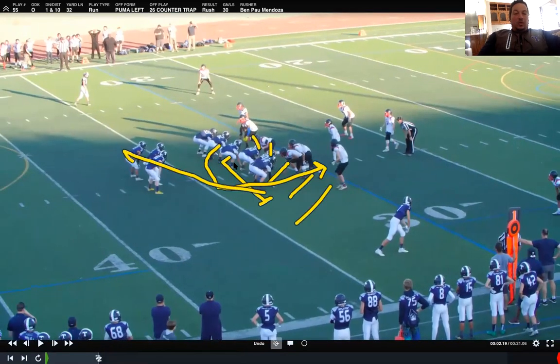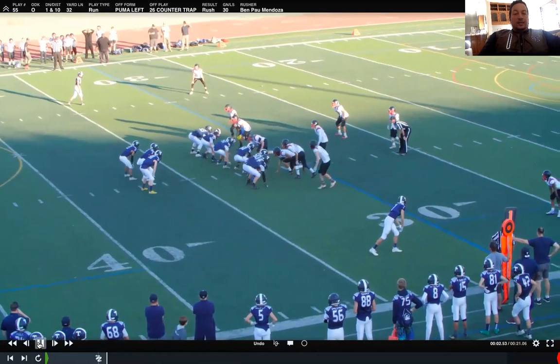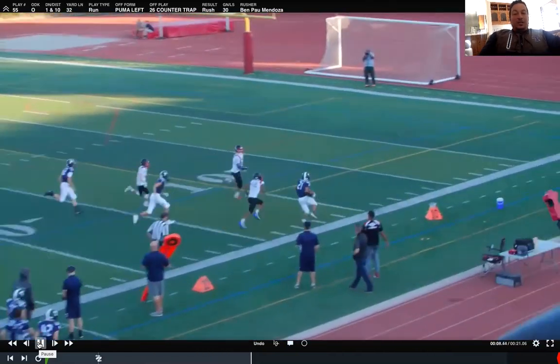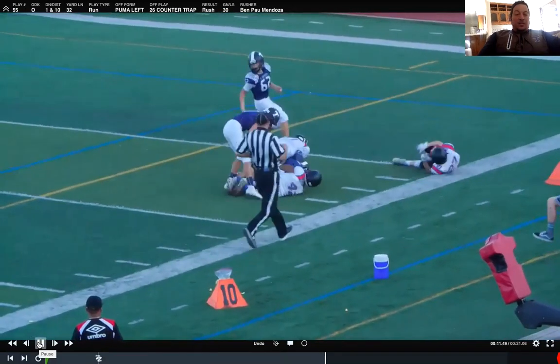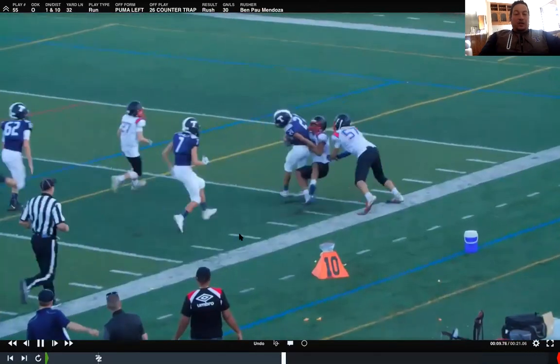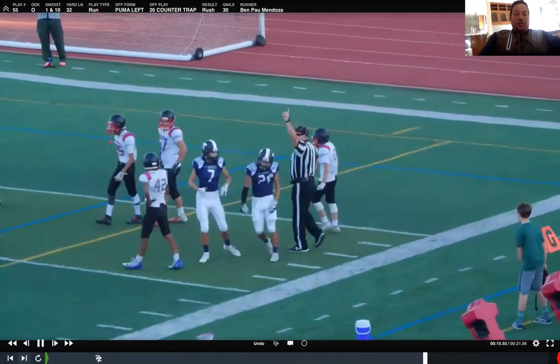The guard is pulling and the tackle is pulling up. When he gets up the hole he's looking inside for linebackers to seal off. The jab step should pull this guy over a little bit, pull this guy over a little bit — which sets up this inside block so well. Watch: kick out with the guard, tackle comes up and — wow — knocks him on his tuchus, and our running back makes a play. You see our tackle downfield celebrating with our running back because he knows he made a monster block. It was all because of the blocking, not because the running back is amazing.